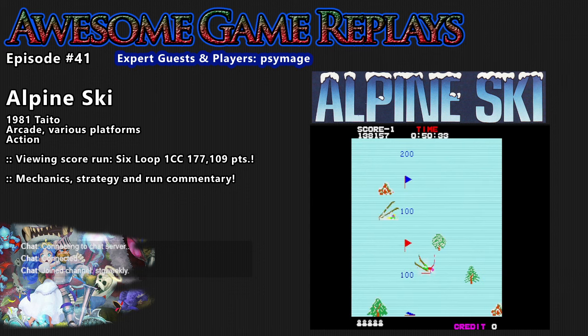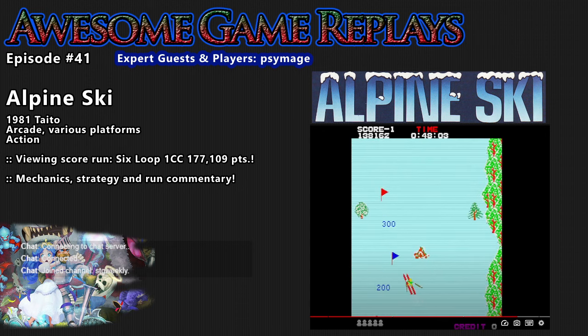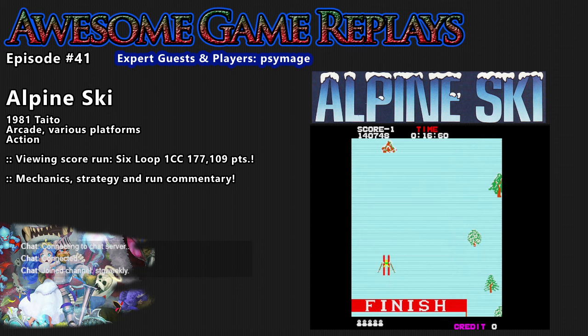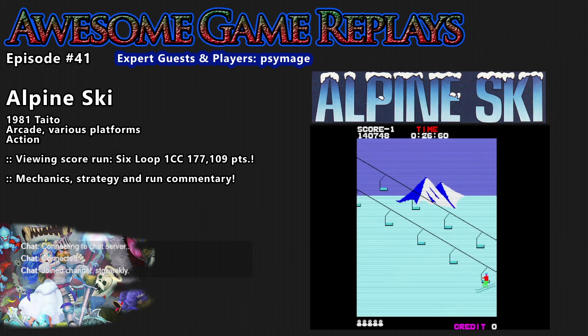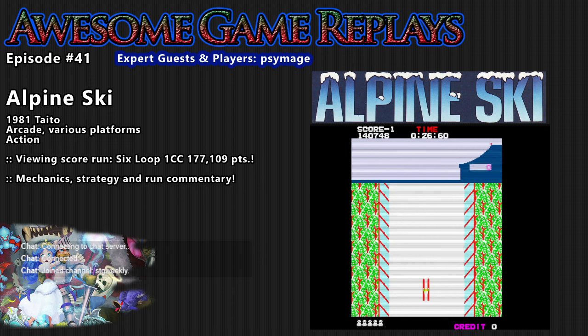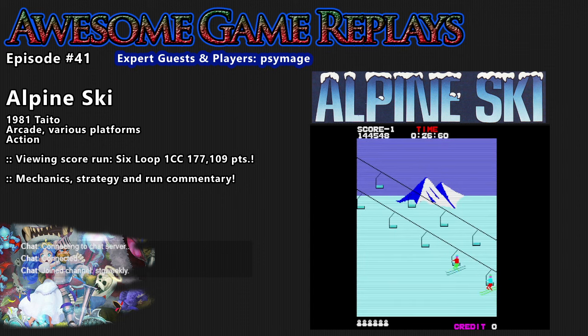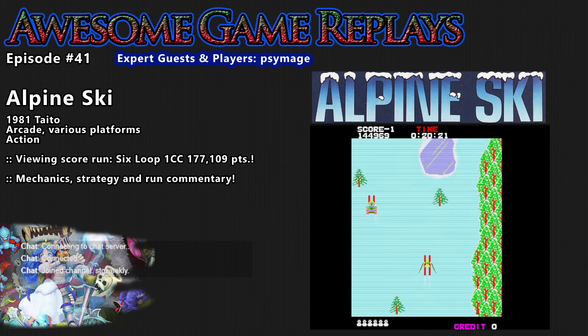Yeah, this is 1981 levels of fun so you gotta lower your standards a little bit — this ain't Pac-Man! Well, it is fast, Alpine Ski, I have to say. Another game from them released that year is Frog and Spiders, which is not as exciting as Alpine Ski. But yeah, thanks Psymage for coming on — appreciate you talking about Alpine Ski, this was cool to check out. That'll do it for this episode — enjoy some Alpine Ski in your near future. Till next time everybody, see you next game, bye!